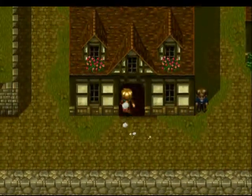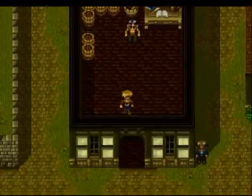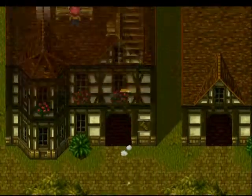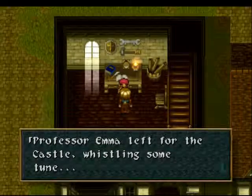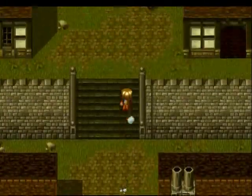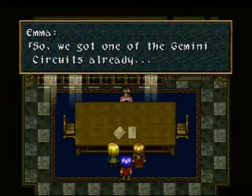Those secret tools we found in the L-Dimension, you can give them to Tom — but apparently we can't give them to him yet. Let's go and see Emma, because we need to let her know we got the Gemini circuits. She's not there. Left for the castle. We get to automatically talk to her, and we've got one of the Gemini circuits already — we can get to work as soon as we have the other one.